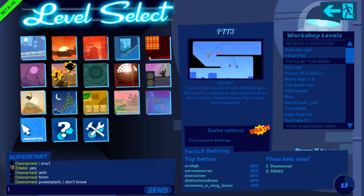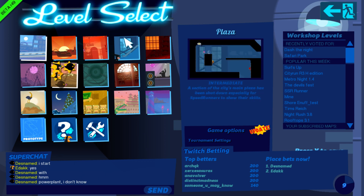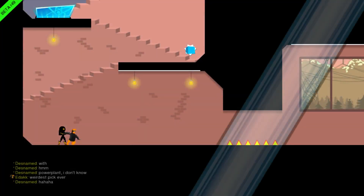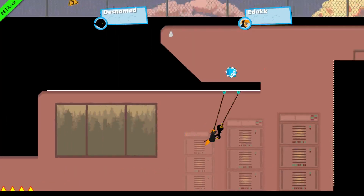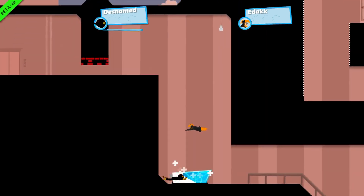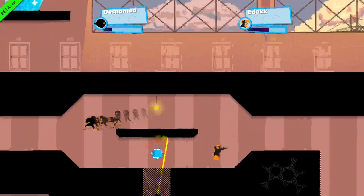Welcome to the show where we find the best speedrunners and have them play against each other to find out who's the king. We're about to start a tournament — first to get 15 wins. Just 3 points grants you a win. People can bet in the chat, which they've been doing like crazy. The total bets for Disnamed is 289, and for EDAC is 10 points. Everyone voted for Disnamed — let's see if that works out.